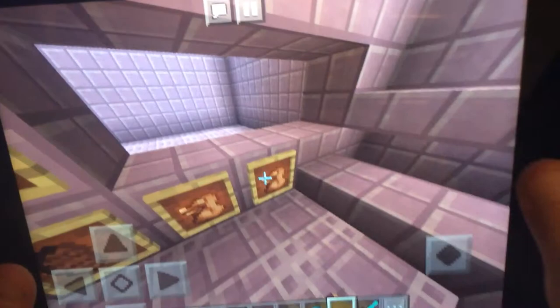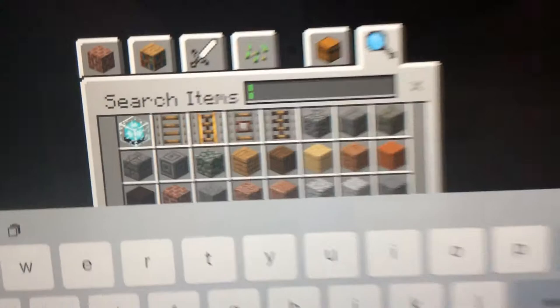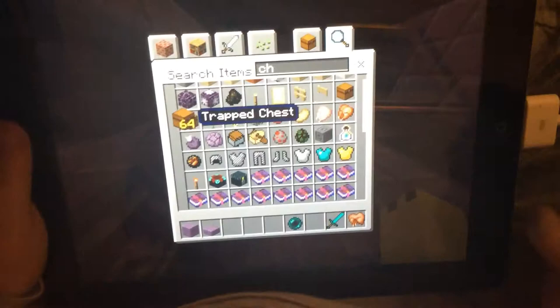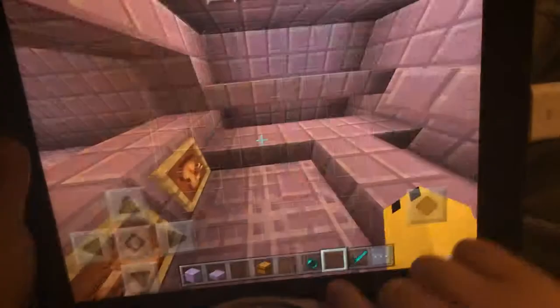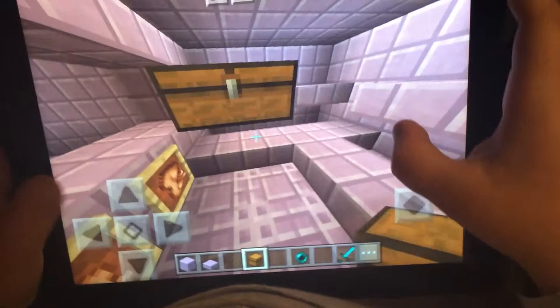Now what I'm gonna do is add chests, so go and collect your chests. I'm gonna take my chest and put it there. Oh, this is a trapped chest — I don't want that. I can't put it there either.